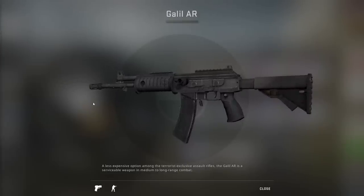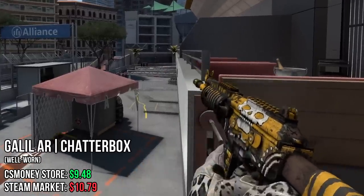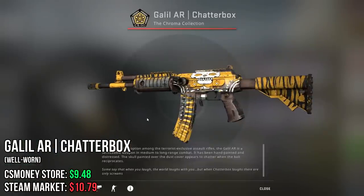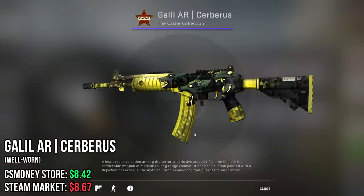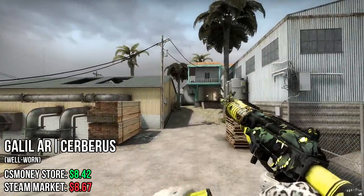Next up, the Galil. Starting off with the Chatterbox, which is not the best looking skin, but the fact that when you shoot it in-game it laughs — I think this is one of the only skins in the game that has a mechanic like that. It makes it really funny; every time you shoot, the skull laughs. And next one, we have the Cerberus: very detailed and good-looking, vibrant, with that sort of nuclear reactor feeling.